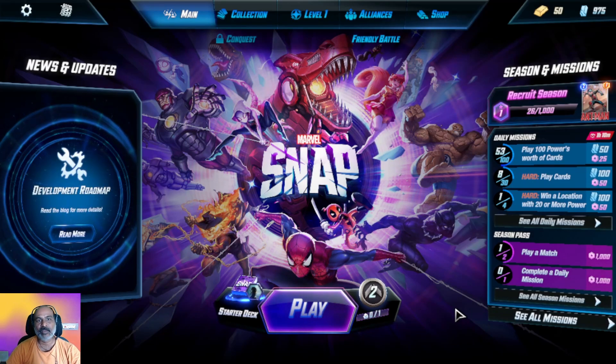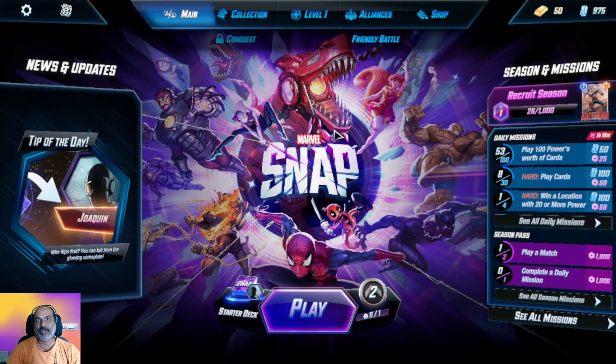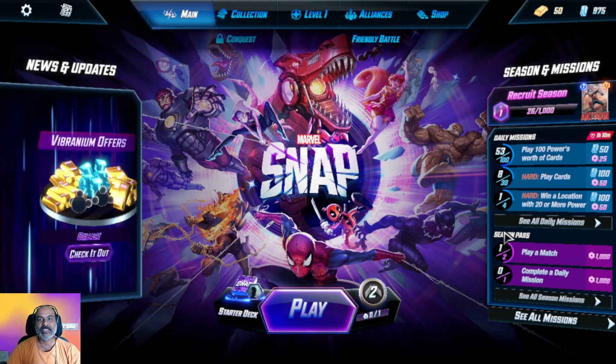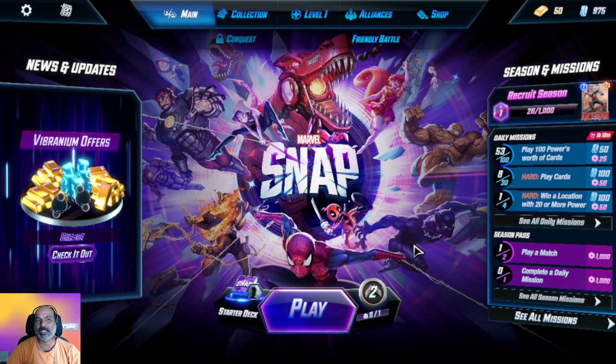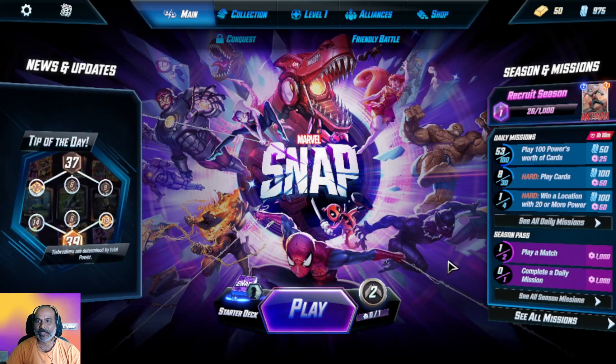The main interface looks like all other Marvel games — Marvel Avengers Alliance, Marvel Future Fight. If you have played all Marvel games, almost every game uses this purplish-blue color scheme — that is the thing they have in common.